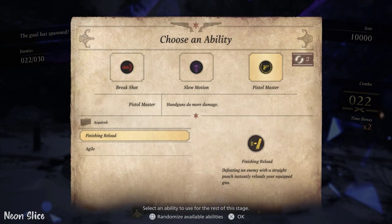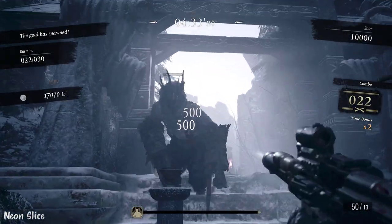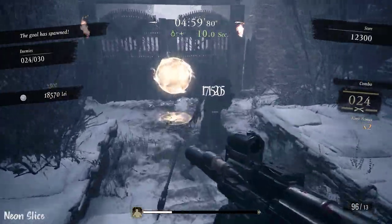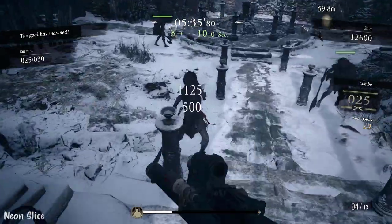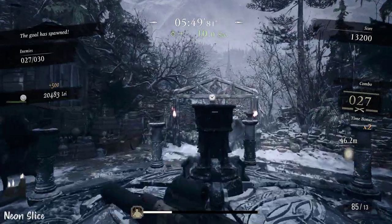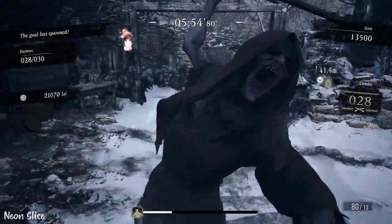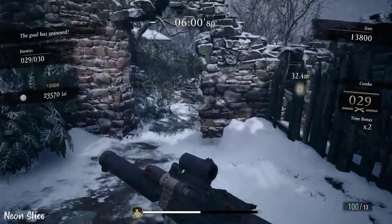I don't know what the rules are in speedrunning, but if the people keeping track of score are okay with restarting a run until you get Finishing Reload, then this is the way to do runs. I'm not really putting any effort into this — I'm literally just using the Dragoon, which is the maxed out version in the hard levels. You get the Dragoon for 25,000 and it has all of the upgrades already.